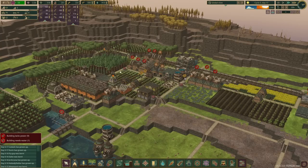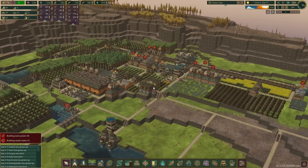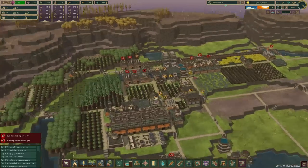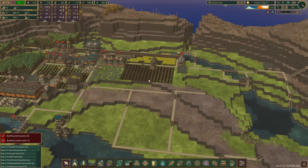Welcome back to Timberborn. My name is Nilas and we are here in update 4, continuing to work on some of the things in update 4. We're going to be looking more at districts, and part of districts is also how to do logistics. I want to do a dedicated video on logistics with the new district setup because it's weird — it has more potential but also more potential to go wrong. That's going to be in a future episode.